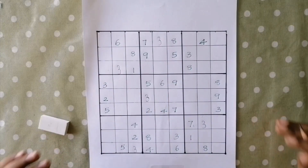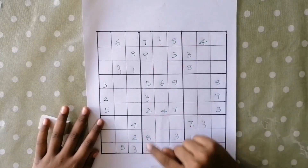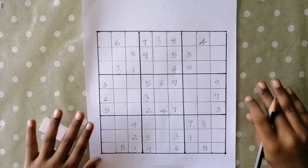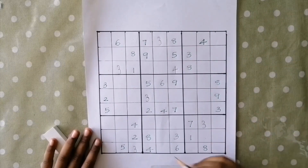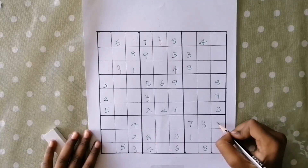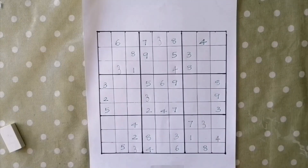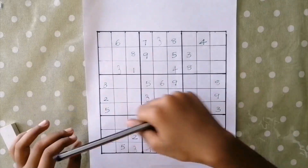Let's move to number 4. In this box, this 4 is blocking these 2 cells. And this 4 is blocking this cell. So the only place for 4 is here. This 4 is blocking these 3 cells. And this 4 is blocking these 3 cells. So the only place for 4 is here. As of now, we can't write 4 in any of these boxes.